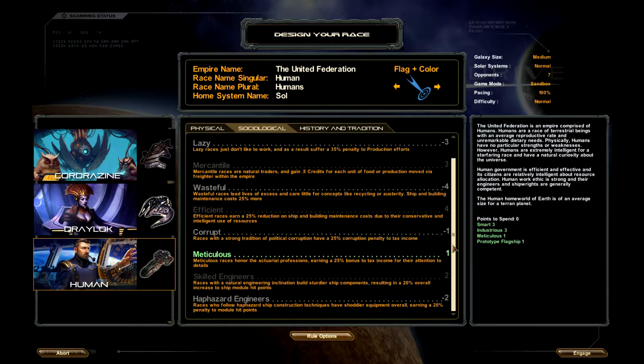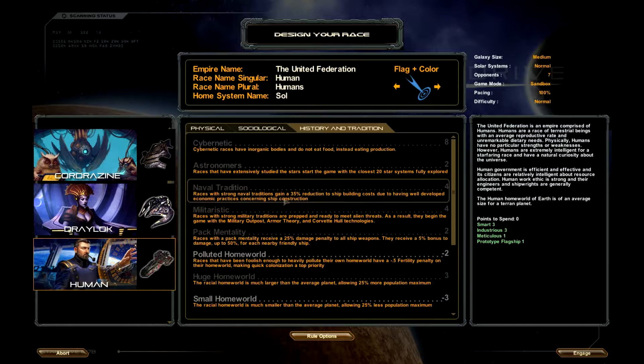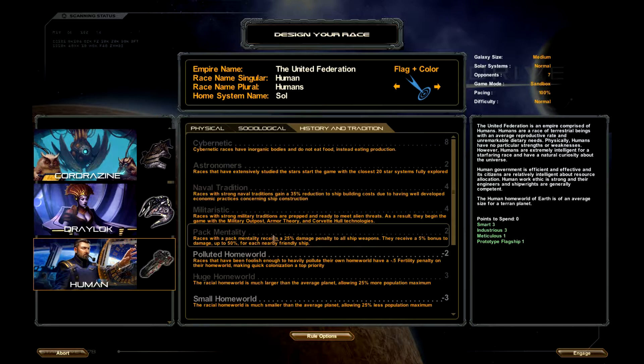Because the starting traits are kind of good. Strange tradition, naval tradition. We can actually lower shipbuilding costs. Pack mentality gives a 5% bonus to damage and up to 50% for each nearby friendly shot — that's always nice. But we'll go ahead and get started.